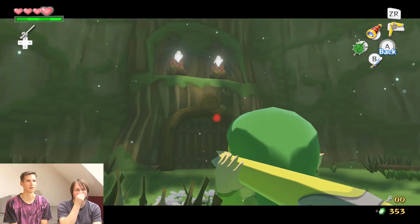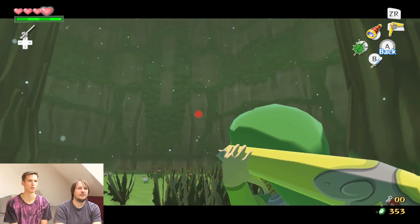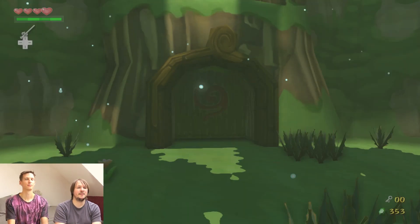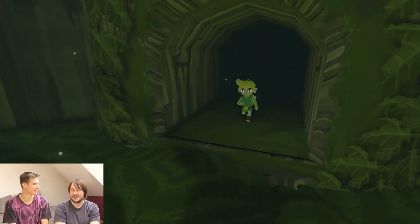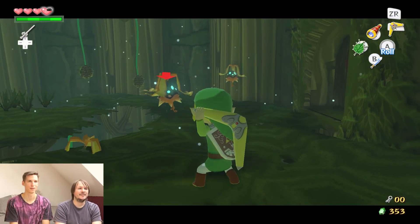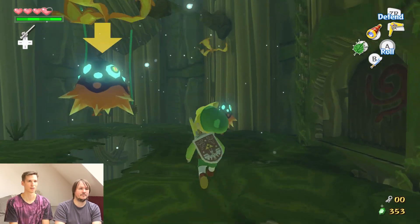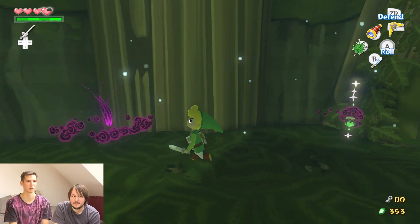There is a thing in here that I need to do. So yeah, this Boomerang has a hot new feature — you can target up to five things. Essentially it has a bot. And this feature was so good that they brought it back in Twilight Princess and made it even better. For these enemies I really love it because they just lose their wings and that makes them stupidly easy to take down.